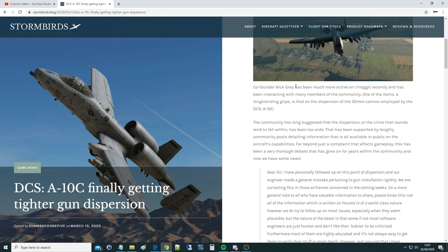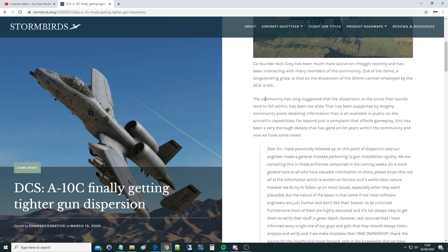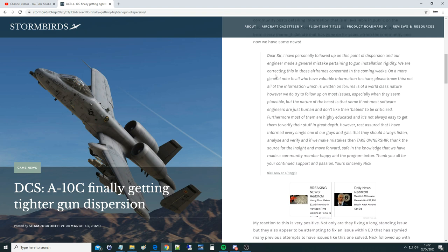Now we're learning that it will be getting tighter after some re-evaluations. Accuracy co-founder Nick Gray has been much more active on HoggIt recently and been interacting with many members of the community. One of the long-standing grievances is the dispersion of the 30mm cannon employed by the A-10C - the community has long suggested that the dispersion circle that rounds tend to fall within has been too wide, supported by lengthy community posts detailing publicly available information on the aircraft's capabilities.